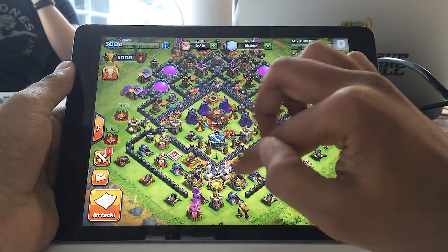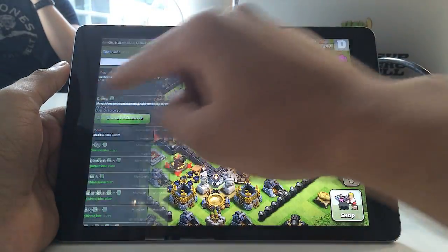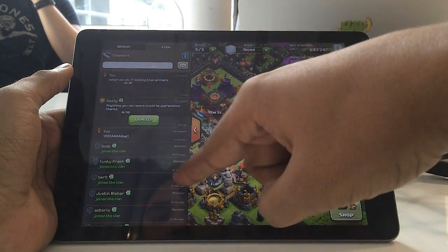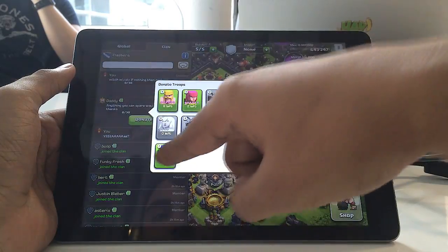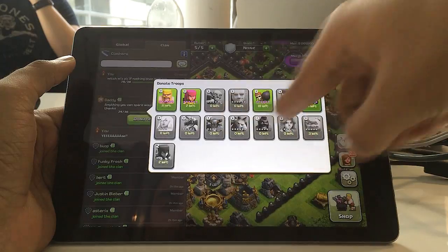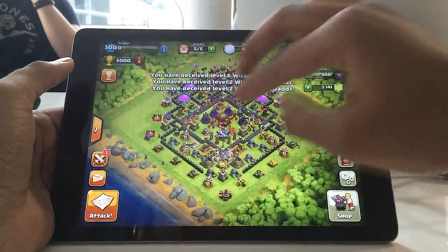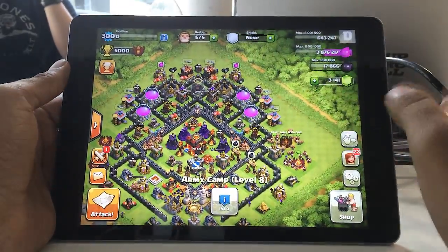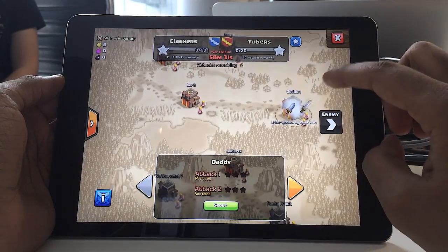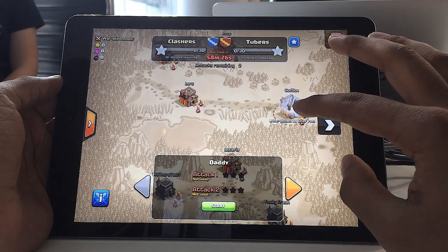Let's talk about donations and how they affect Clan Wars. When you join a Clan War, there's a separate tab inside the war map that lets your clan donate troops specifically for the war. So if someone asks for a donation in chat and you donate normally, that only affects the regular game — not the war. There's a separate donation button in Clan Wars, so troops donated for raids won't interfere with your Clan War castle troops.